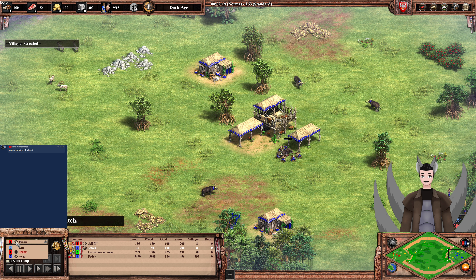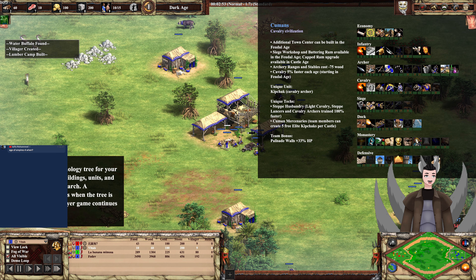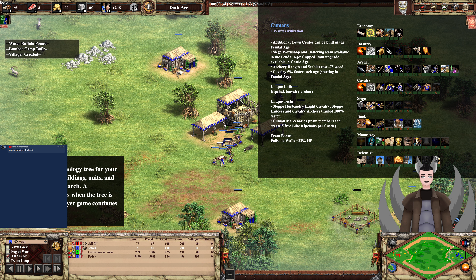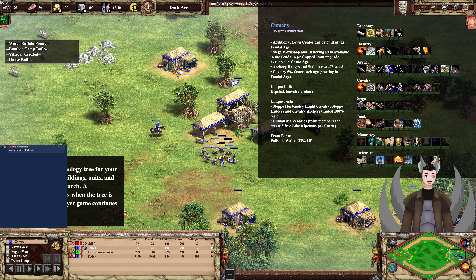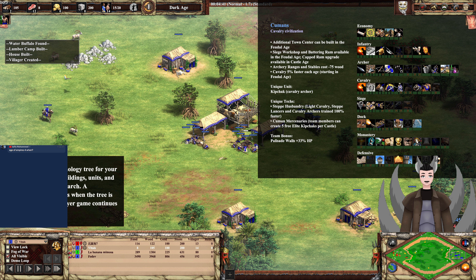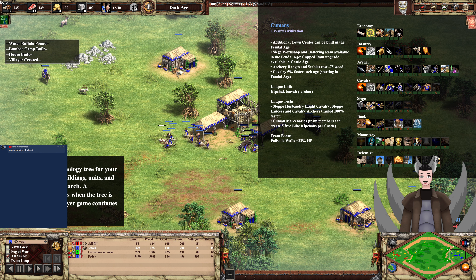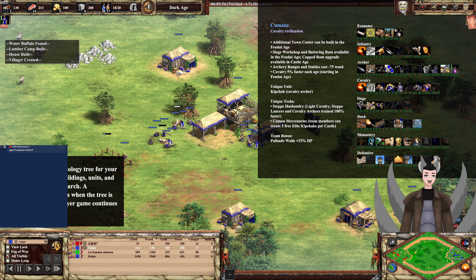That's going to get a fast forward pace as well. For the Cumans: an additional Town Center can be built in the Feudal Age, which is very, very powerful, but it does take longer to build. Siege workshops and battering rams are available in the Feudal Age, though they don't have the AoE attack — they're meant for hitting buildings only. The archery range and stables cost a little bit extra wood, more useful in the Feudal Age rather than Castle or Imperial.